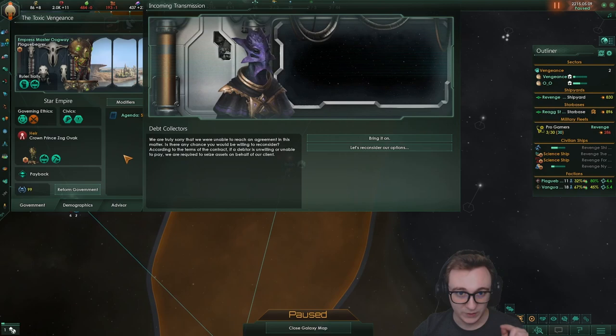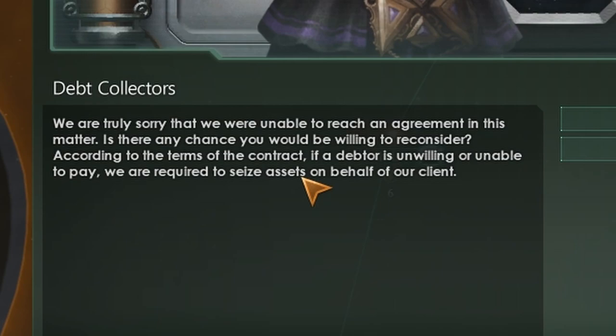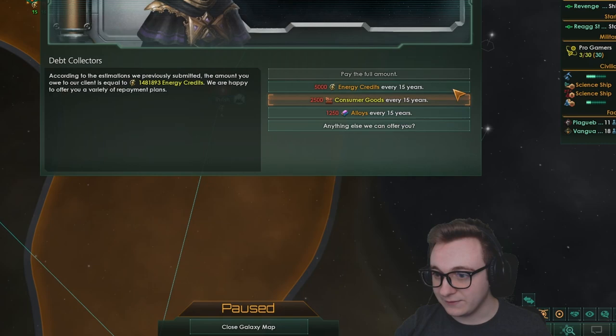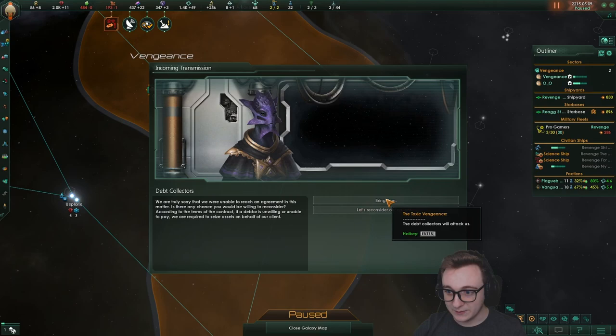They warn us: 'As the debtor is unwilling, we are required to seize assets on behalf of our client.' They will attack us. Let's reconsider our options — we can pay 1.4 million energy credits in full, pay 5,000 energy every 15 years, 2,500, or 1,250 every 15 years. Or we can give pops — so they're asking for slaves. No. We're refusing to pay. Let's bring it on! We don't actually have a fleet — it'll be fine. What's the worst that can happen?